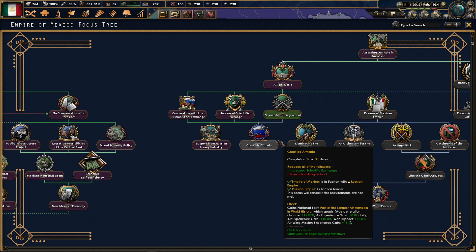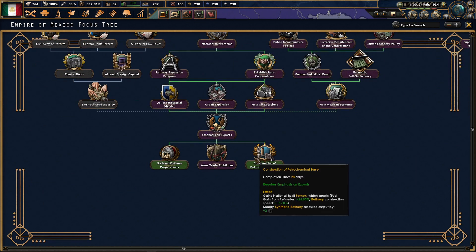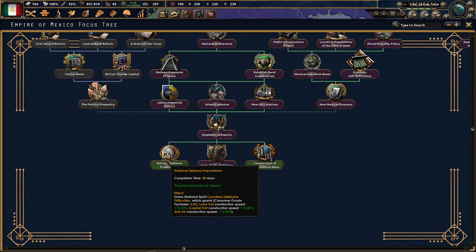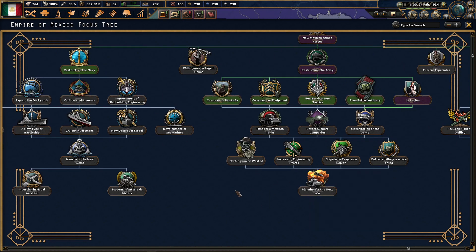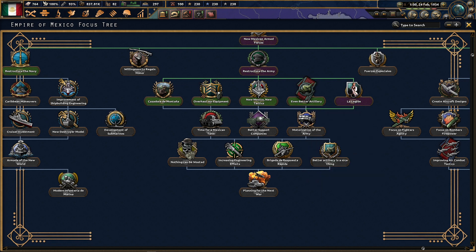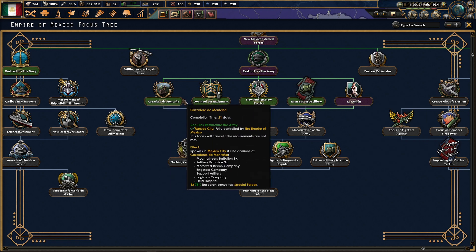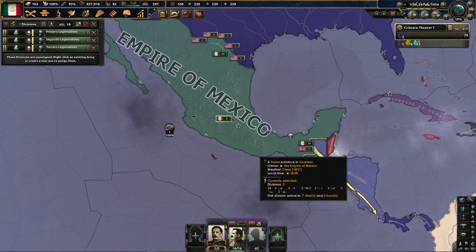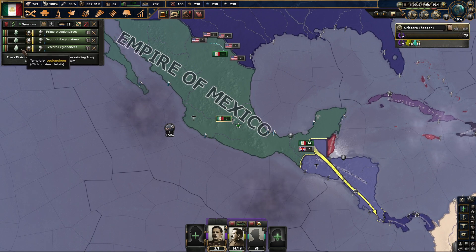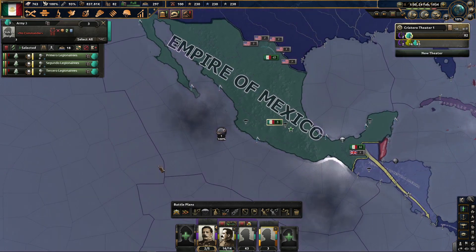We can get some more army experience, but I think we're kind of okay there. I like this air armada concept, it's kind of cool, but there's just so much to do. We just did La Legion, and that spawned me some more people. Let's get spawning some more infantry. That is a neat little symbol of the Legionnaires — they come equipped already, which is nice.